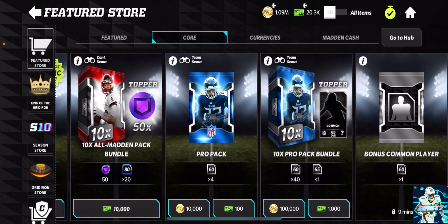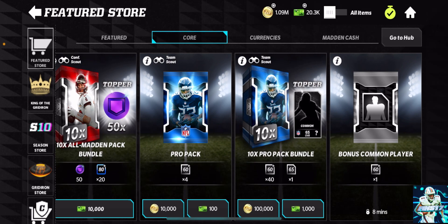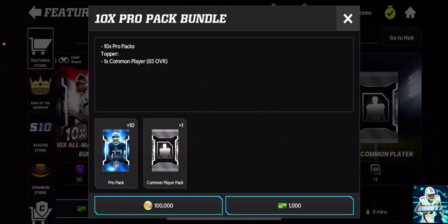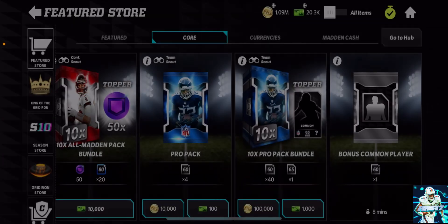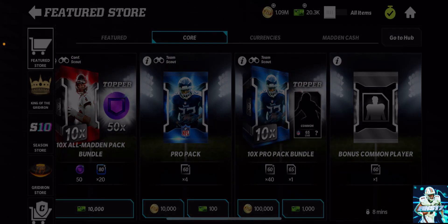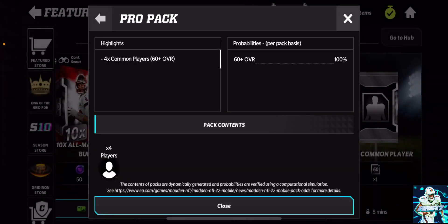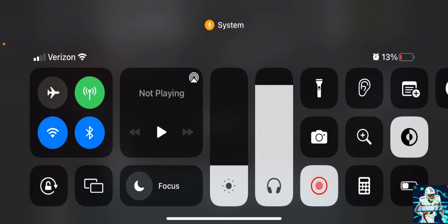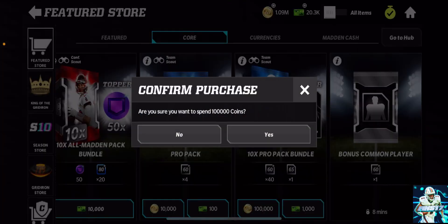So this Pro Pack bundle right here — as you can see I have a million coins, so this really isn't a big deal. I don't really use coins on anything. We're going to buy the Pro Pack bundle: 10 Pro Packs with a topper of a common 65-plus player, which kind of sucks because before the topper was like a 70-plus overall uncommon player. It doesn't say any probability of getting anything else, so let's get straight to it.